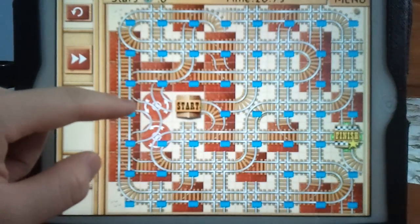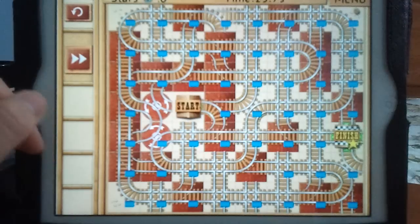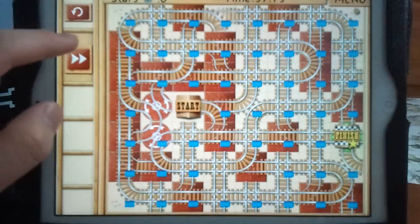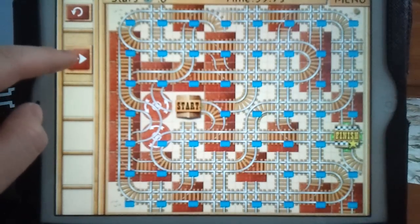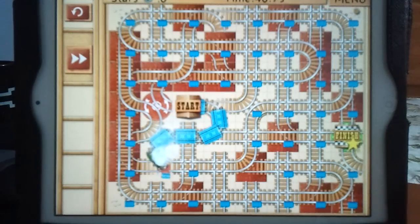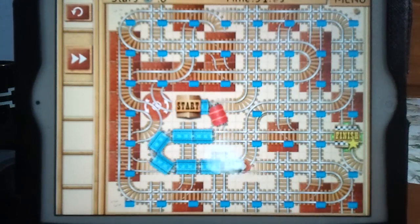I'm going to replay this stage the exact same way I mapped it out earlier. Here's the trick I discovered after spending at least an hour figuring out how this level works. I got frustrated, but then I pressed Play as usual — except this time I'm going to slow the speed down to slow motion, and you'll see what happens.